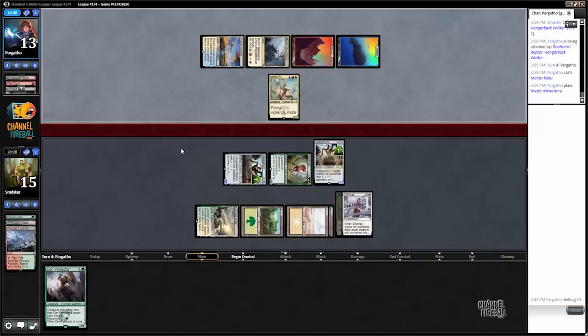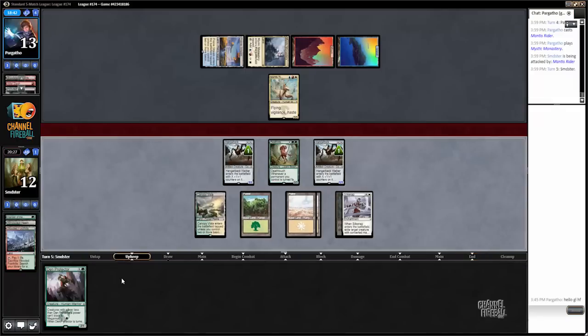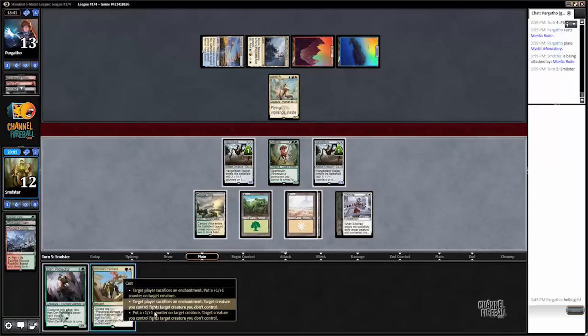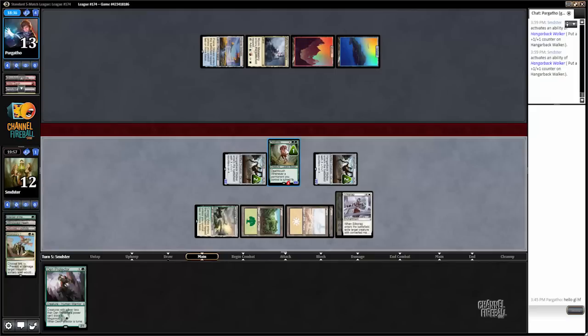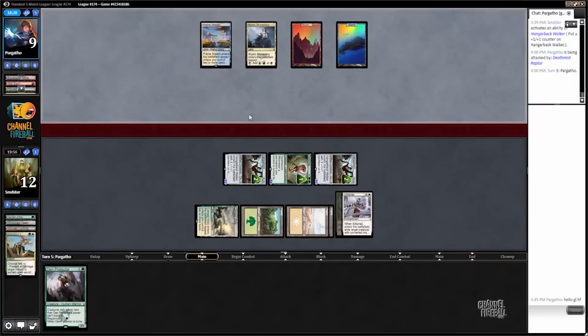Another Mantis Rider — come on, man. It's starting to get a little nasty. So now I think I'm just going to put the counter on Deathmist and have it fight that, hit him for four, and level up both my Hangarbacks. The other option is to level a Hangarback and have it fight the Mantis Rider and get three 1/1s out of the deal, but I think this plays around a potential sweeper better, which is the main way our opponent will get back into the board.